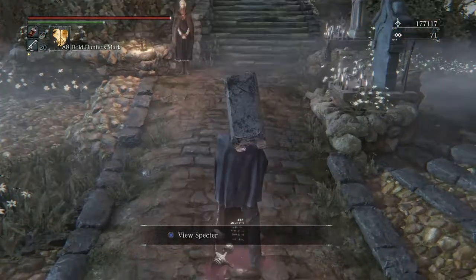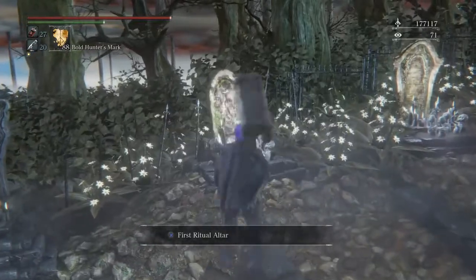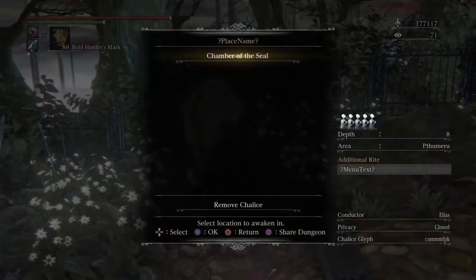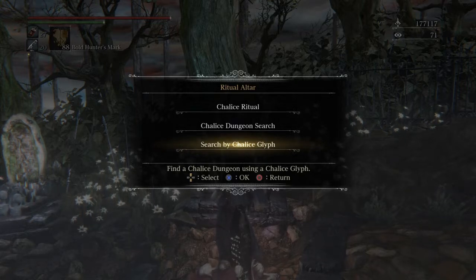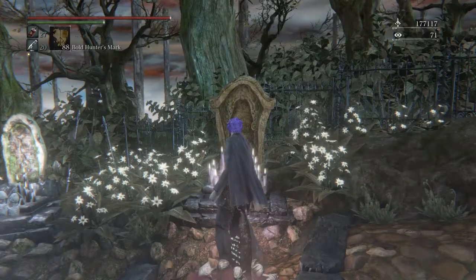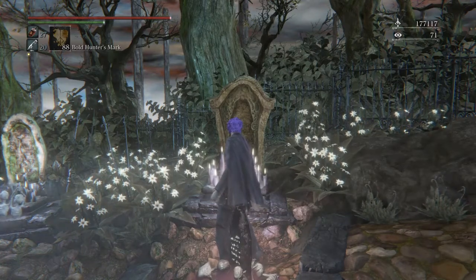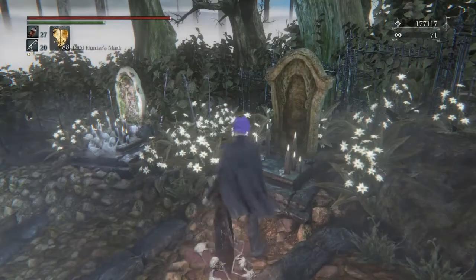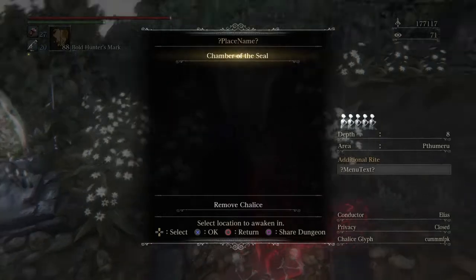Now that you're in the Hunter's Dream, assuming you've killed the Blood Starved Beast, look to your left and you'll see the ritual altars — first ritual altar, second ritual altar. Go up to any of them, select it using X, then select 'Search by Chalice Glyph' and enter the code: C-U-M-M-F-P-K. A dungeon with a question mark place name should show up. Select it, then choose 'Join the Selected Chalice Dungeon' and go to Chamber of the Seal.